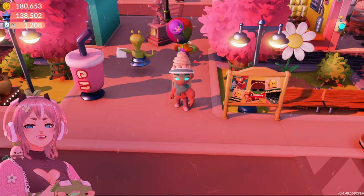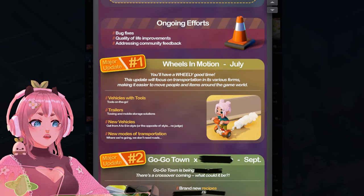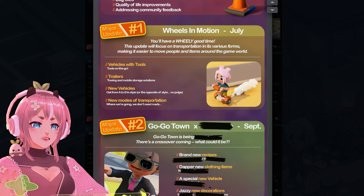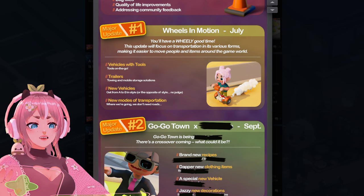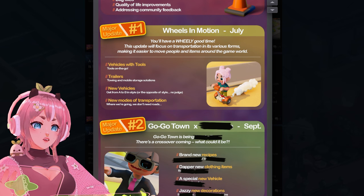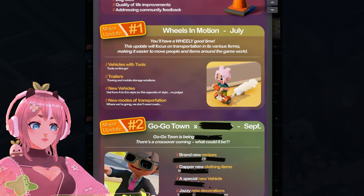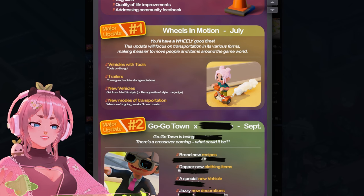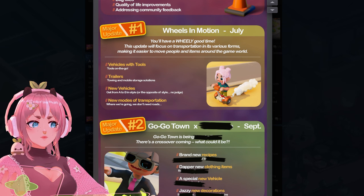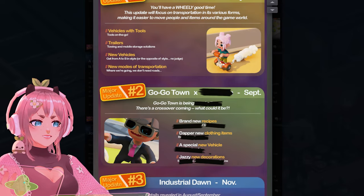Now I want to look at the roadmap a little bit. I'm in their community page on Steam. Major update one — Wheels in Motion, July. This update will focus on transportation in its various forms, making it easier to move people and items around the game world. Because right now we are not able to use transportation when we are holding tools like fishing rods, drills, bubble blowers, and so on. You can go significantly faster with transportation like bicycles and cars, so it would be much more satisfying to drive around with your tools in hand. Vehicles with tools, tools on the go, trailers, towing, and mobile storage solutions — this is cool.